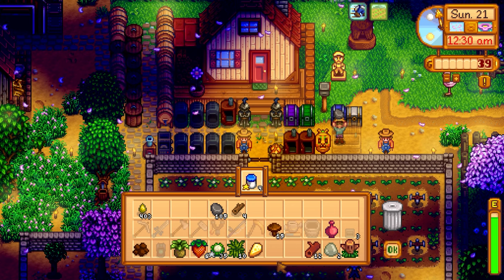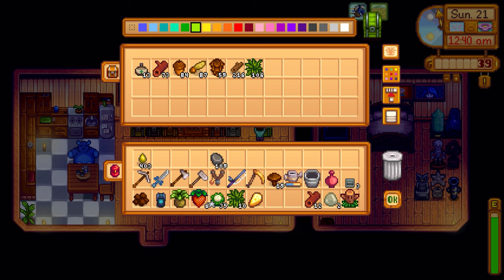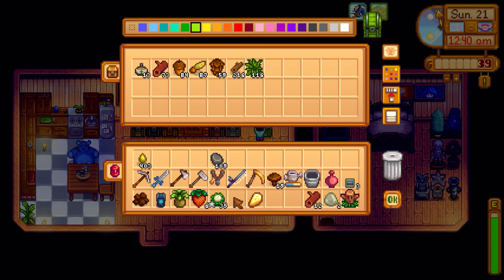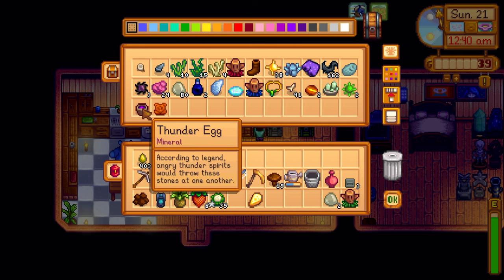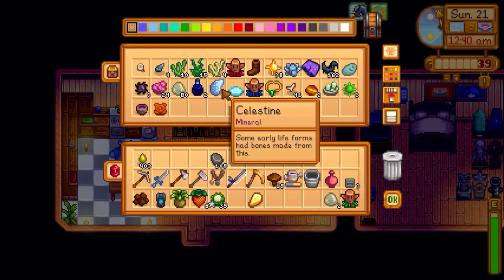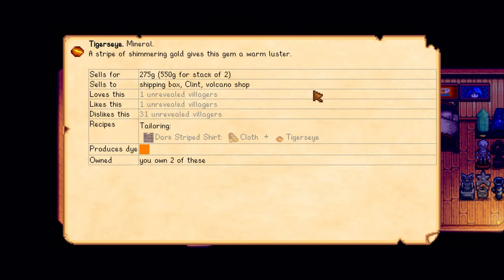I need 400 wood and maybe 200 stone on top of the 12,000 gold for the barn upgrade. I'm at 109 stone right now so I need more — I can get that in the mines. For the crystallarium, what gem would give the most money? Opal is 150, celestine is 125 — basically nothing. Let me go through all this stuff. Tiger's eye — someone said I need to just carry that in my inventory and talk to people around town and they'll reveal themselves and say something about it.